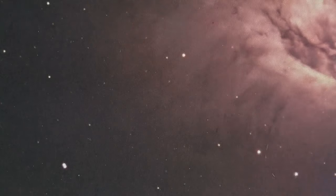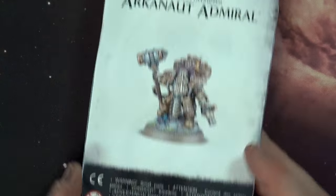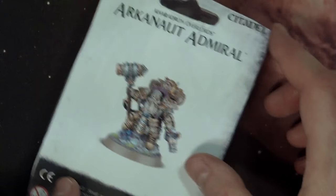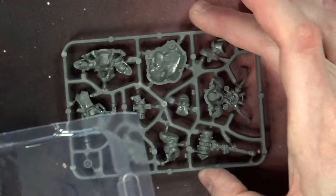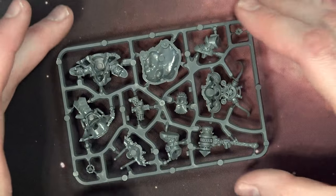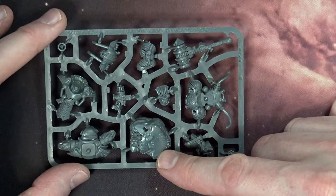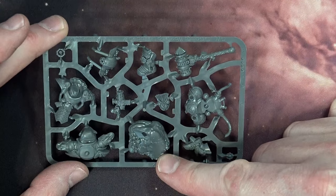Now let's take a look at the Admiral himself — a 12-component kit at $25, coming in a traditional Clampack. I've already opened this so we can get in here and take a look. He does come with a 32mm base, so he is a little bit bigger and more dynamic. He's standing on a pile of molten slag, kind of industrial parts, and you can see the front and back of the model are separate.